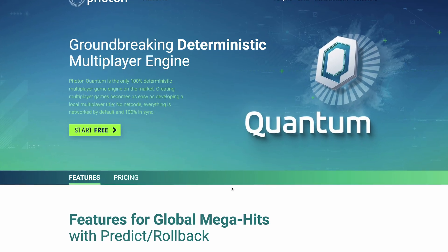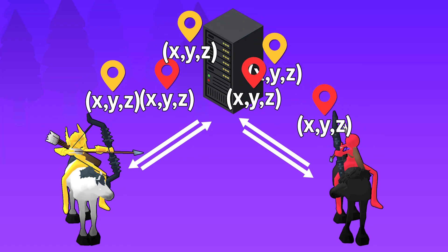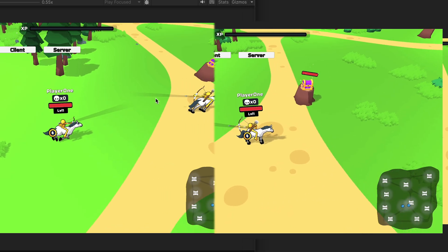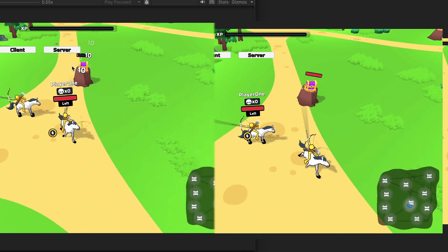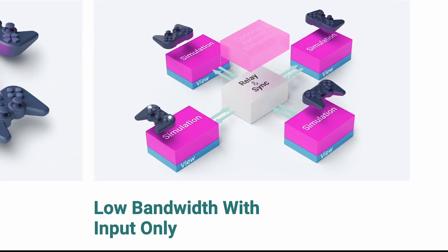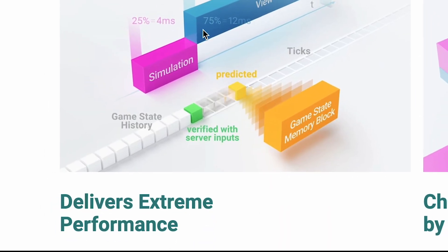That's the main reason why we decided to go with a deterministic framework called Quantum. In a classical multiplayer setup, you need to send positions and sync everything. For example, you can see that positions of characters are synced, but the health, arrows, and basically every state is not synced at all. With Quantum, every player runs the simulation locally and only sends inputs — like Move Left or Shoot — which reduces bandwidth and hence should increase performance and connection speed.